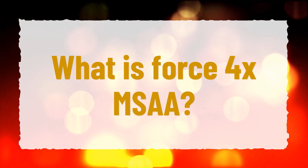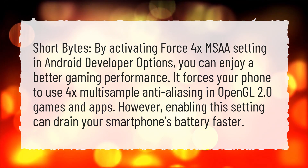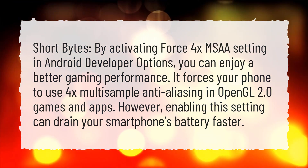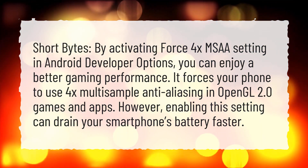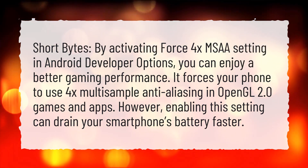What is Force 4X MSAA? By activating the Force 4X MSAA setting in Android developer options, you can enjoy better gaming performance. It forces your phone to use 4X multi-sample anti-aliasing in OpenGL 2.0 games and apps. However, enabling this setting can drain your smartphone's battery faster.